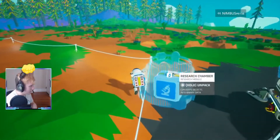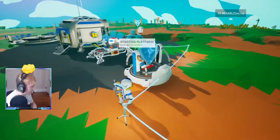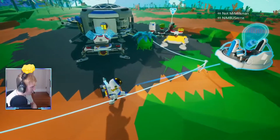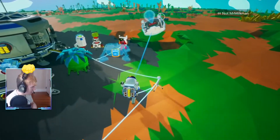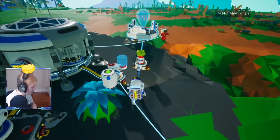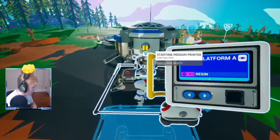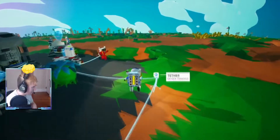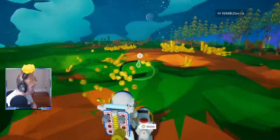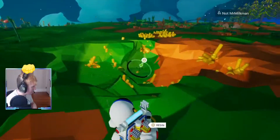I'm going to go grab some more organics. Oh! Research chamber's done — unpack. Wow. You're making a platform, I think. It'll work for it. Nope, that's too tiny. Yeah, we need to get a large one. Nope, too small. Oh, we need two resin for it. Do you have resin? Yeah, we do. I got resin. All right, there we go. I have a use for this.